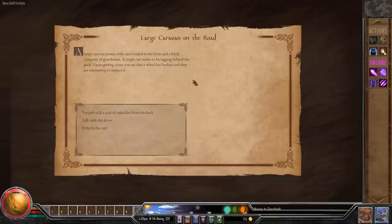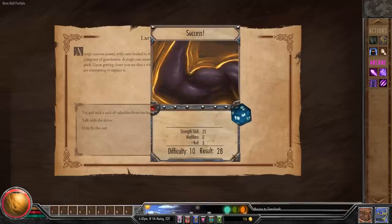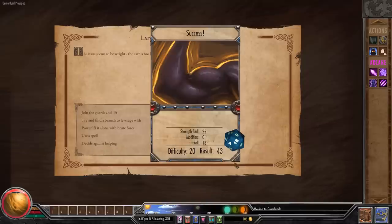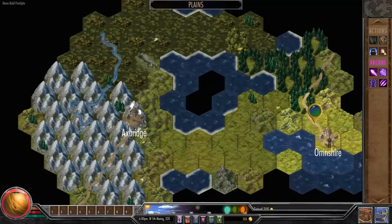A large caravan passes with carts loaded to the brim and a hired company of guardsmen. A single cart is lagging behind with a broken wheel — they're attempting to replace it. I'll help fix it. I have good strength — plus five from earlier. Apparently my strength skill is a banger. You walk right up to the cart, squat into a lifting position, and hoist the entire thing out of the rut without breaking a sweat. Incredibly impressed, the men pull up 200 gold and hand it to us. That's why you go to leg day — so your deadlifts look good.